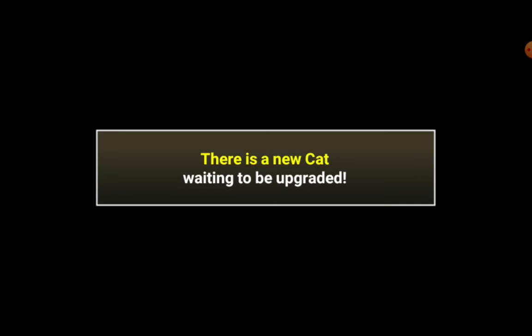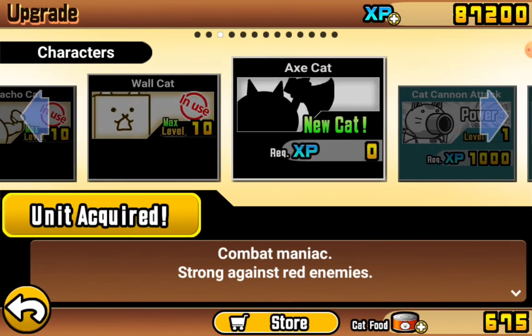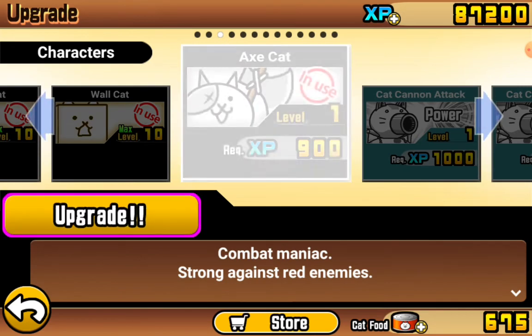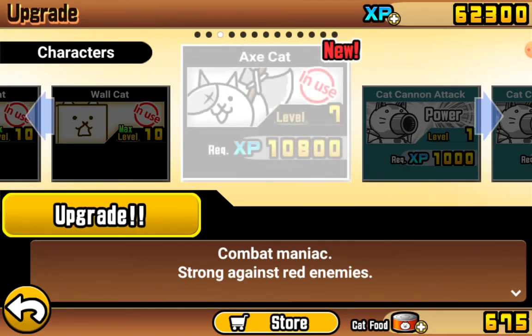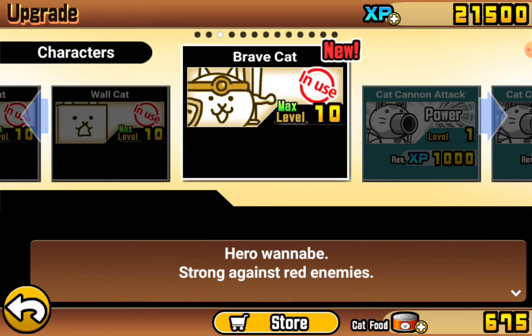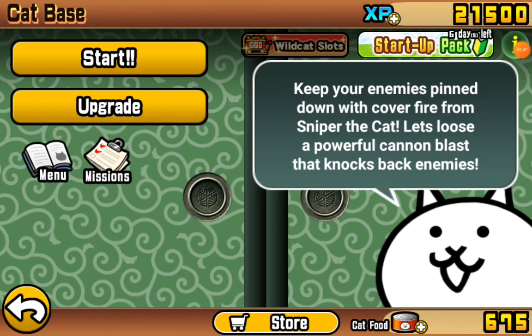There is a new cat waiting to be upgraded. What is it? Axe Cat! Ooh, should we upgrade it? Let's upgrade it. Brave Cat! Oh my god. Alright!